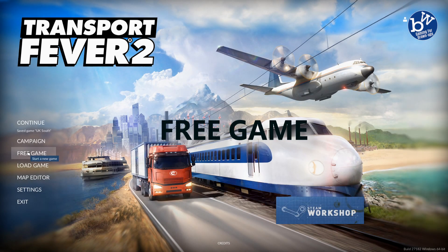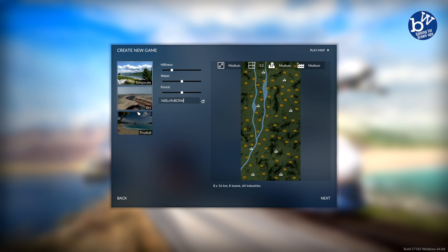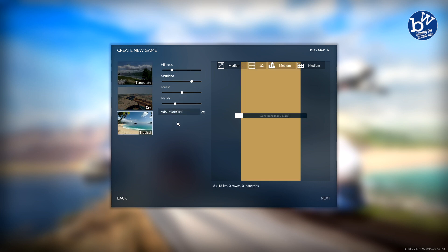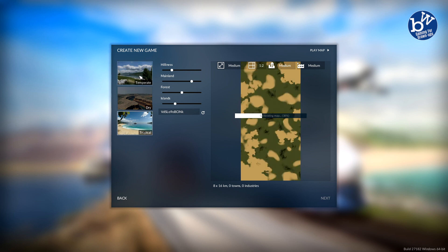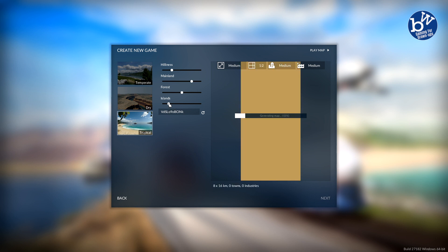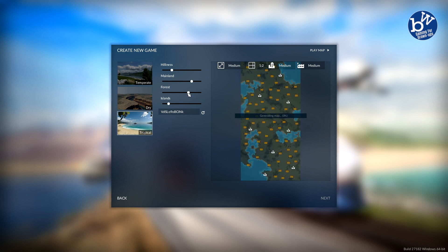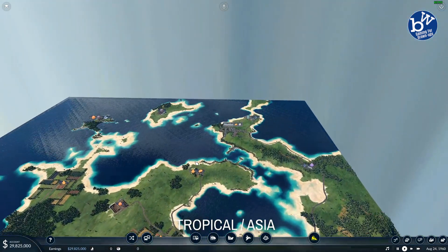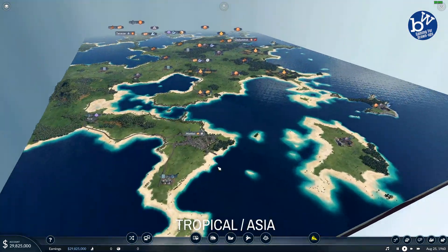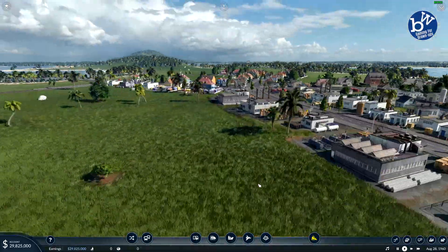Open play is where the game excels and the mode most players will likely play. You decide on the region, generate a map or open a pre-created one, set your difficulty, set a starting year, maybe add some mods which extend the game, and off you go. The game is completely open — you can do what you wish. The aim is to build a transport empire, and as you play, time and years will tick by, with different types of vehicles becoming available depending on the year.